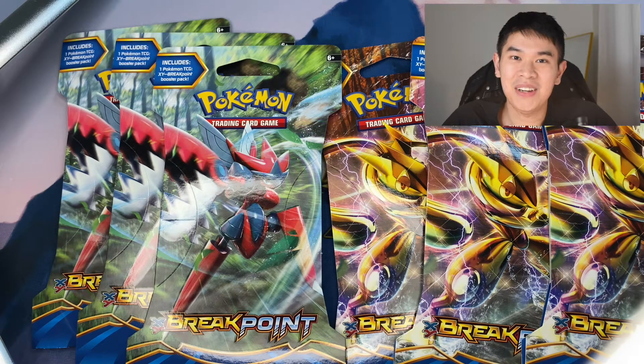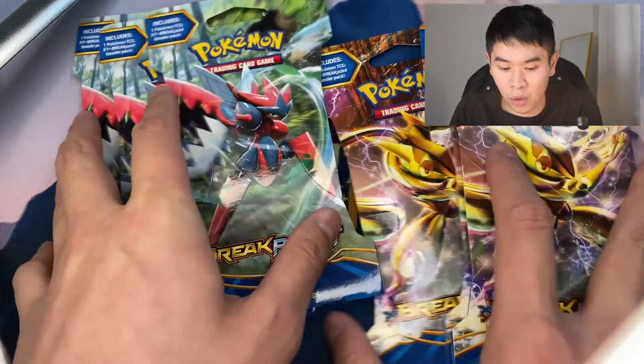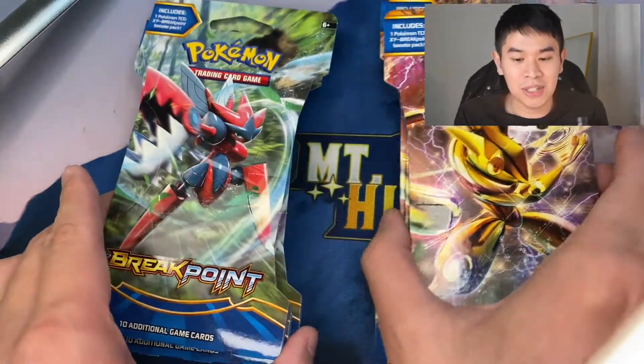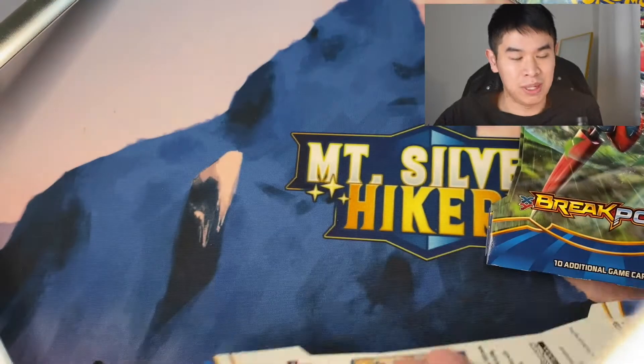Hi everyone, Mel and Silver Hiker here, and welcome to XY Breakpoint week on this channel. As you can see in front of me today, we're pitting Scizor against Greninja — two fan favorites — six blisters. Let's see which one is gonna win. Put in your predictions: are you Team Scizor or are you Team Greninja? Let's see which of these blisters has the better hits.